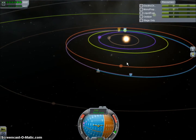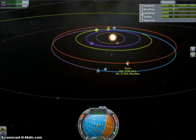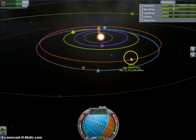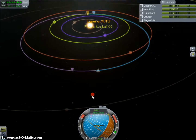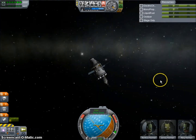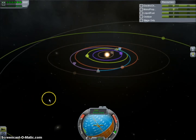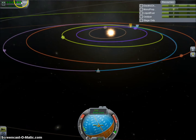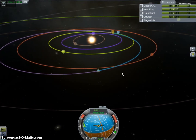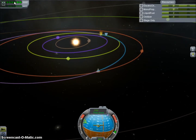You know when you're right by Kerbin and you're going so fast, and then you go into interplanetary space and you're just like... come on, go faster, please — for me. How long have they been on this mission? Over two years. Yeah, interplanetary travel is slow.